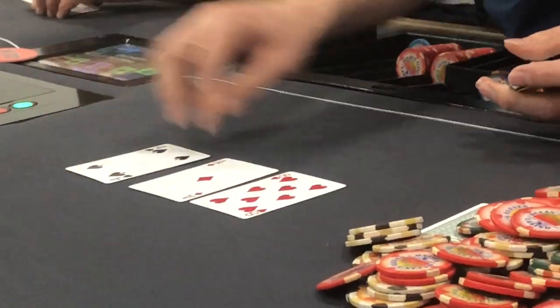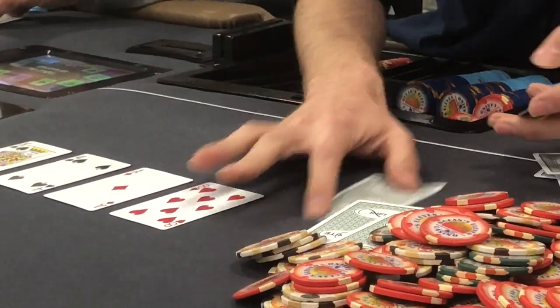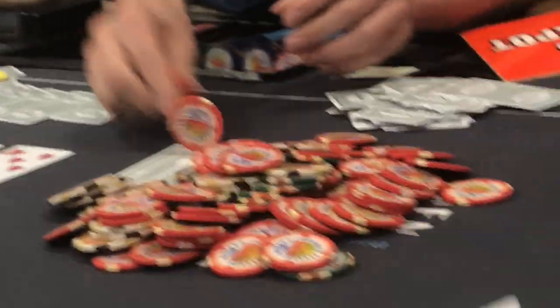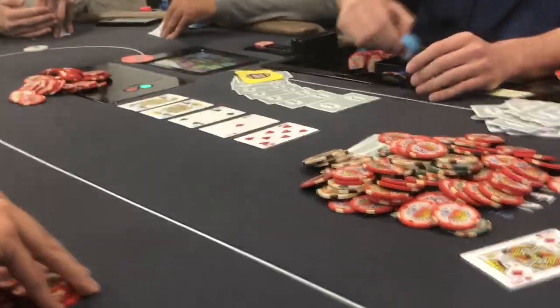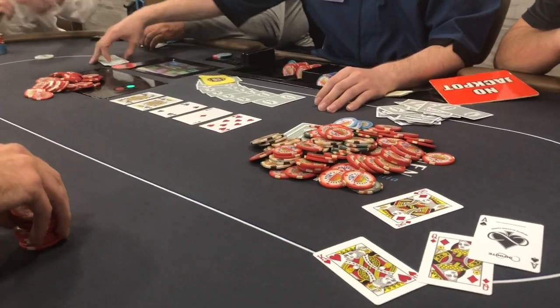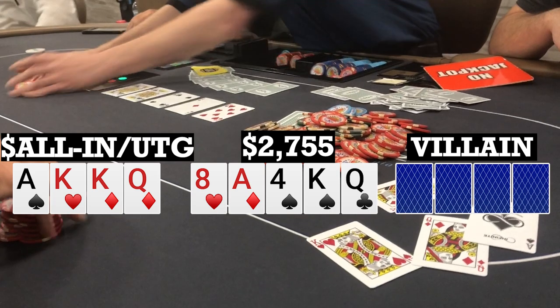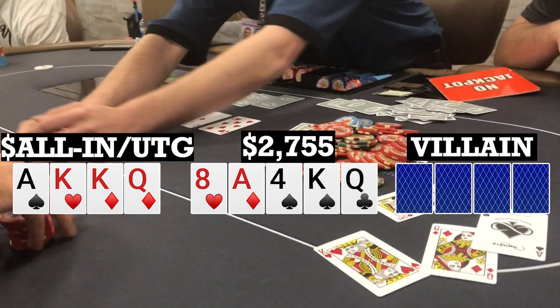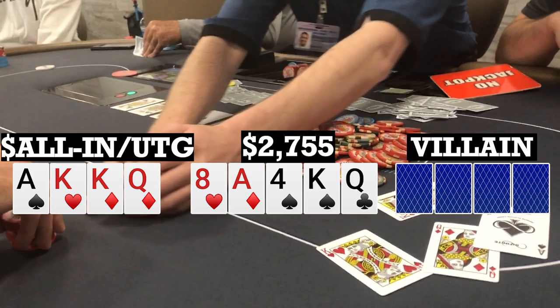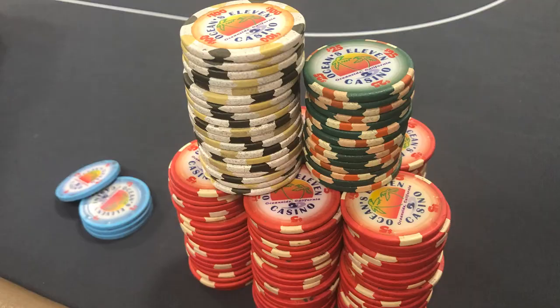Flop comes Ace-8-4 rainbow. Turn brings a King of Spades, bringing in the backdoor flush draw. River brings the Queen of Clubs — obviously now bringing in Jack-10 as a potential hand. I turn over my hand against the button on the side pot and he mucks. The small blind is trying to find something that beats me but also mucks. The button told me later he had 10-8-7-6 double suited. Happy to take down a pretty nice pot here.